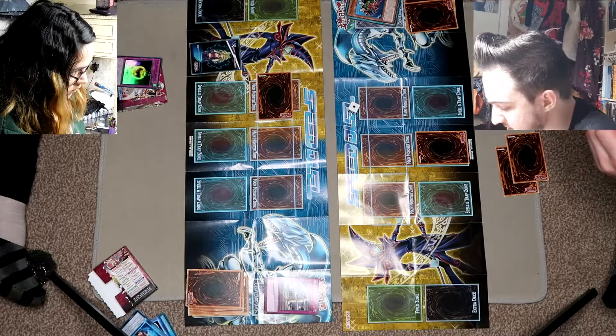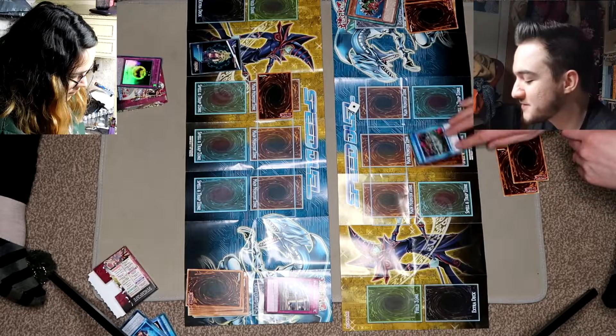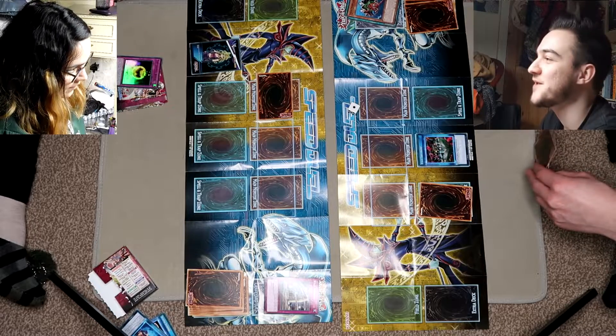Oh — at the start of this duel, place this card in your center spell and trap zone and flip it over. So I was supposed to have this on the field the whole time, and I activated Toon World for no reason. Oh dear — this is learning to play.